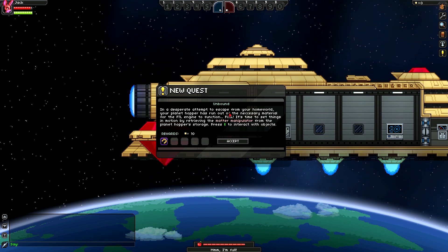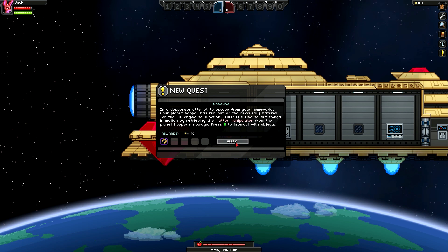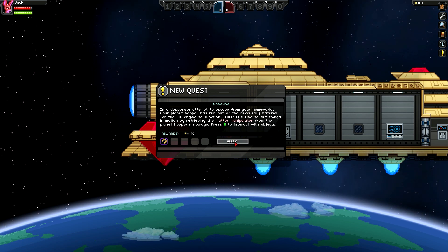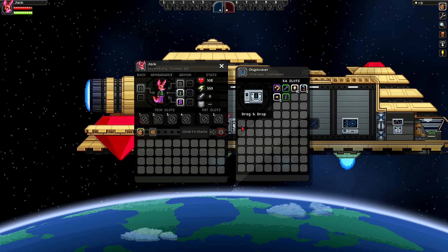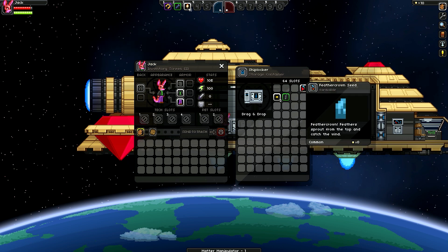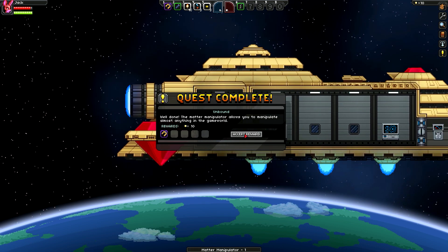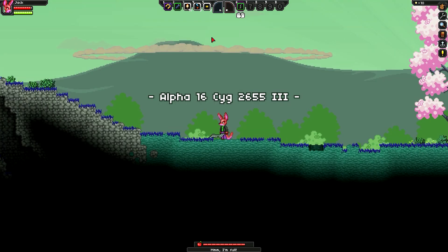In a desperate attempt to escape from your homeworld, your planet Hopper has run out of the necessary material for the FTL engine to function — fuel. It's time to set things in motion by retrieving the matter manipulator from the planet Hopper's storage. So it does have its own little intro thing, that's pretty cool. I'm going to pick up all of this stuff here, and then I'm going to beam on down and run around and kill a couple of things with this guy, just so you can see what he looks like in action.